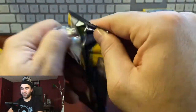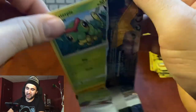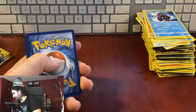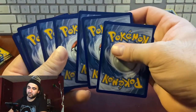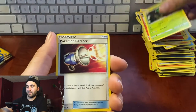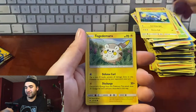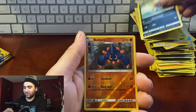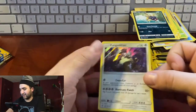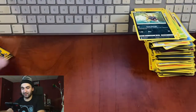We're down to the final four packs guys! If you're still watching, comment and let me know you made it this far — please leave a comment! Pack thirty-three: energy, Torracat, Metapod, Pokémon Catcher, Caterpie, Makuhita, Jangmo-o, Togedemaru, Carvanha, Boldore, reverse hollow, hollow Kangaskhan — from the OG Jungle set! Three packs to go!